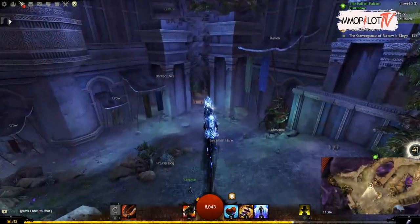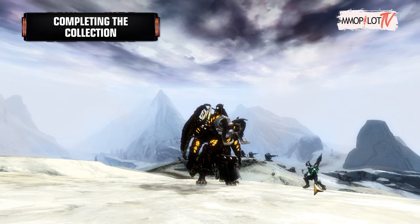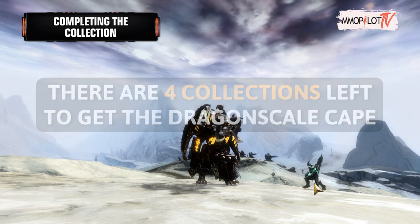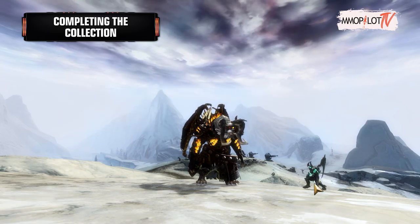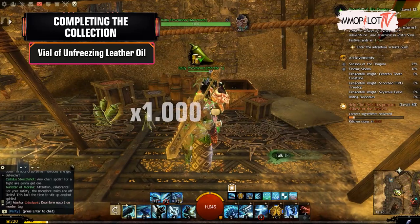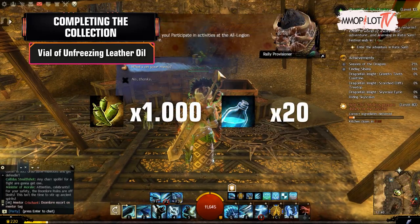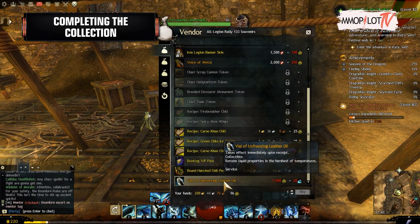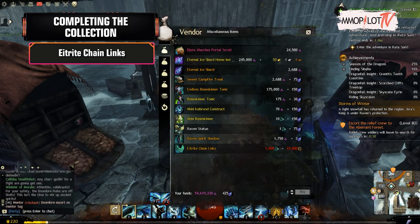If you have already watched that video, let's go to the last phase: completing the collection. There are four collections left to get the dragon scale cape. First, Vial of Unfreezing Leather Oil — bring 1000 Iced Chili Pepper and 20 Tonic of Ice Brood Corruption to Karn's Fallen Skull, then buy a Vial of Unfreezing Leather Oil. Second, Eitrite Chain Links — it can be bought from Annette Underdaughter for 1000 Eitrite Ingot and 15,000 War Supplies.